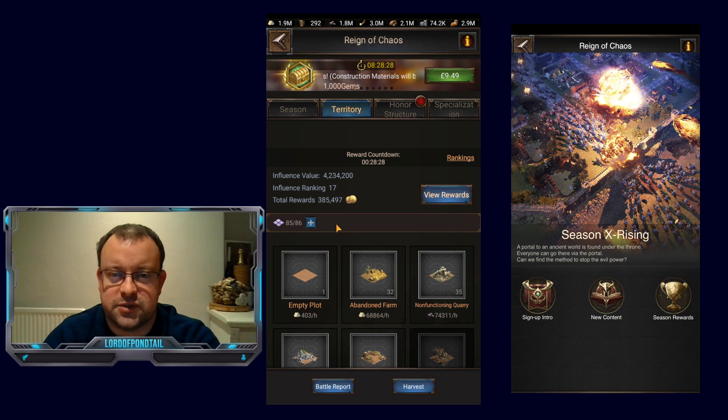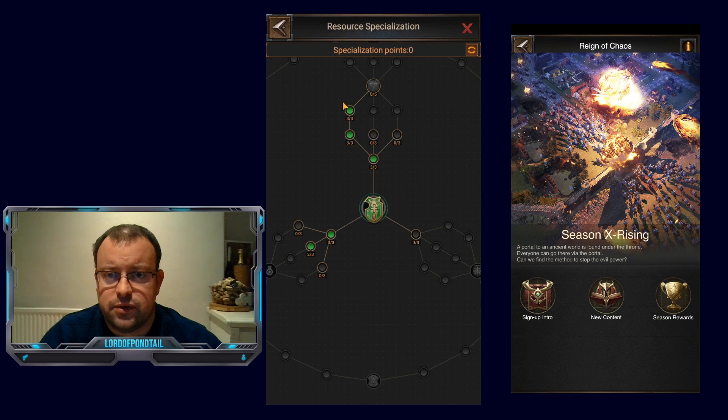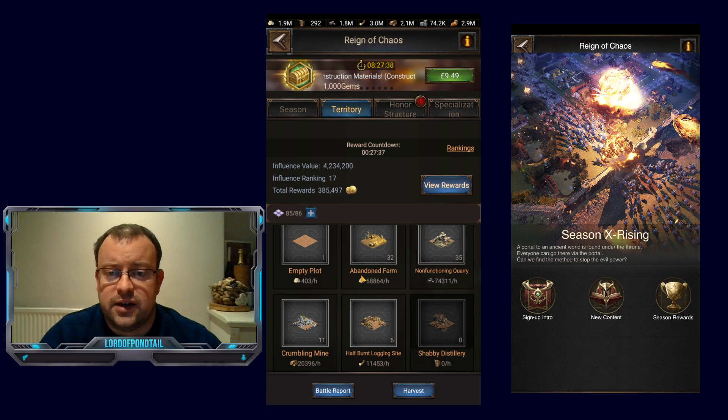I've got a couple of level 15 tiles and a level 9 tile that my castle is sitting on. A little trick you could do: I have two level 16 tiles side by side. You could move your pad to those four and then teleport over there, freeing up those other four tiles to level up to level 16 if you were desperate for higher influence value. I've also started switching over some of my tiles because in terms of producing materials, I do have some points on green that are giving me extra materials. So I've started increasing the number of crumbling mines and half-burn logging sites to accumulate more materials so I can get ready to swap over my tiles in the coming days.